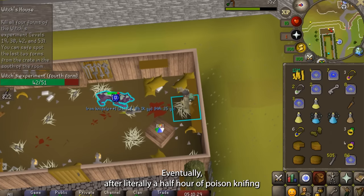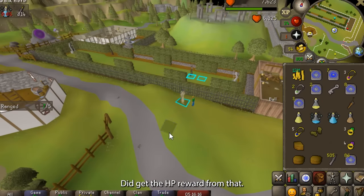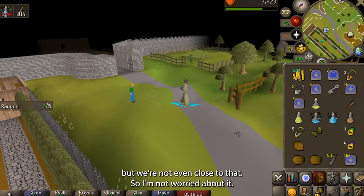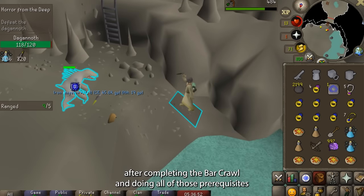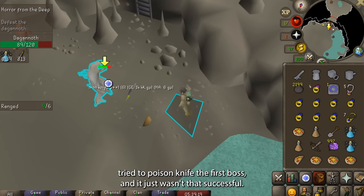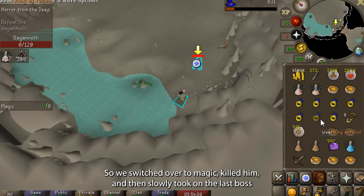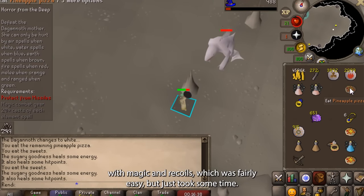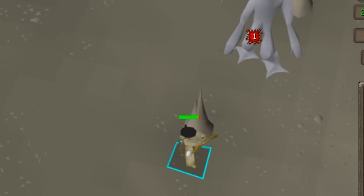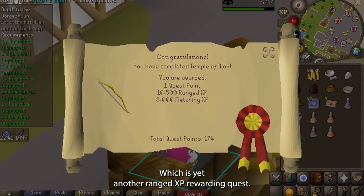After completing the bar crawl and doing all the prerequisites, it was finally time for the actual Horror from the Deep quest for the ranged XP. I tried to poison knife the first boss — it wasn't successful — so I switched over to magic, killed him, and then slowly took on the last boss with magic and recoils, which was fairly easy but took some time. I next needed 41 Thieving to take on Temple of Ikov, which is yet another ranged XP rewarding quest. Then I would focus on the Lost Tribe quest and Death to Dorgesh-Kaan, as Lost Tribe is required for that quest and Death to Dorgesh-Kaan grants a lot of ranged XP.